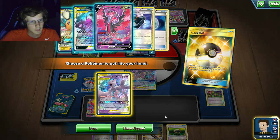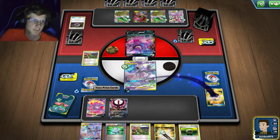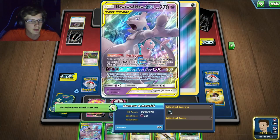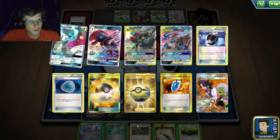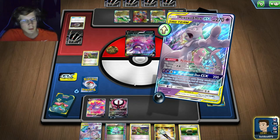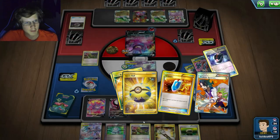I'll just go ahead and item lock first, but I really need my Sneasels. I have three energy — I could attack but I probably don't want to do that. I'll just item lock. That's unfortunate — two Weaviles in the discard, it just was not meant to be.